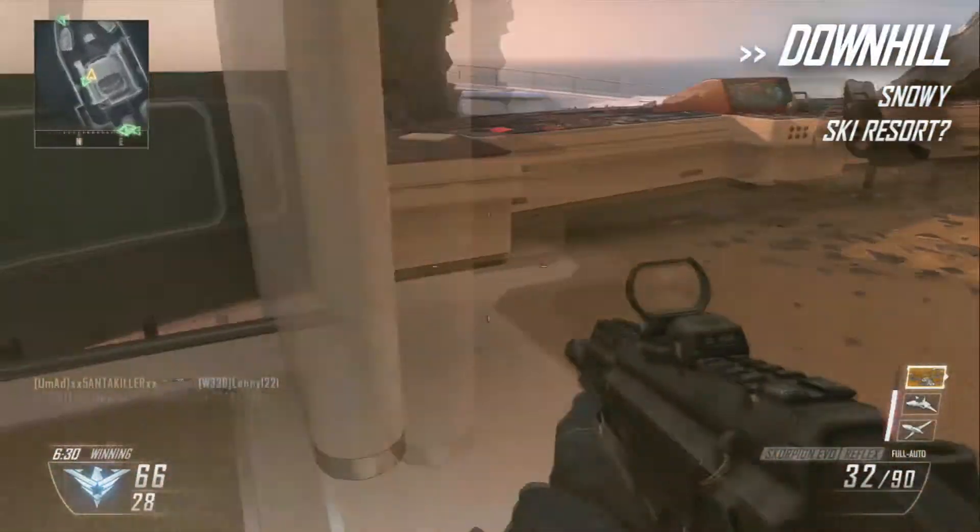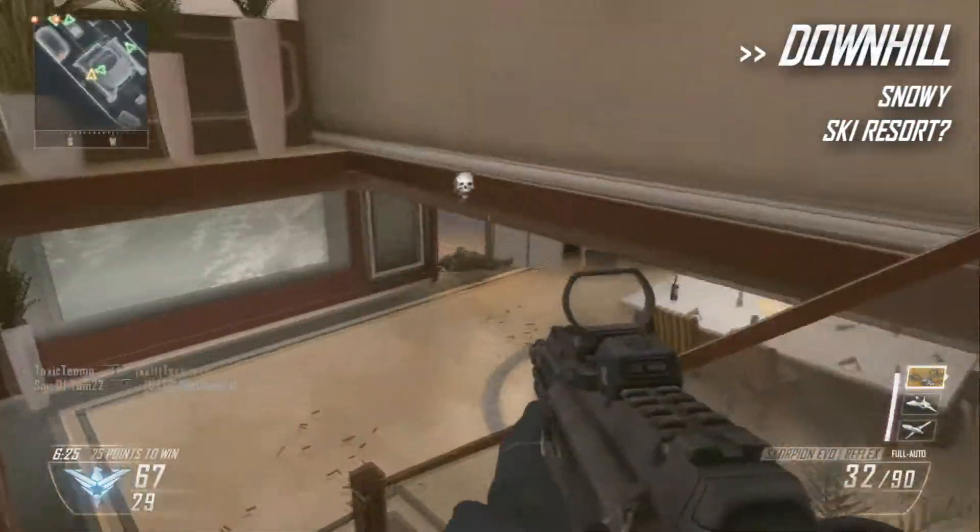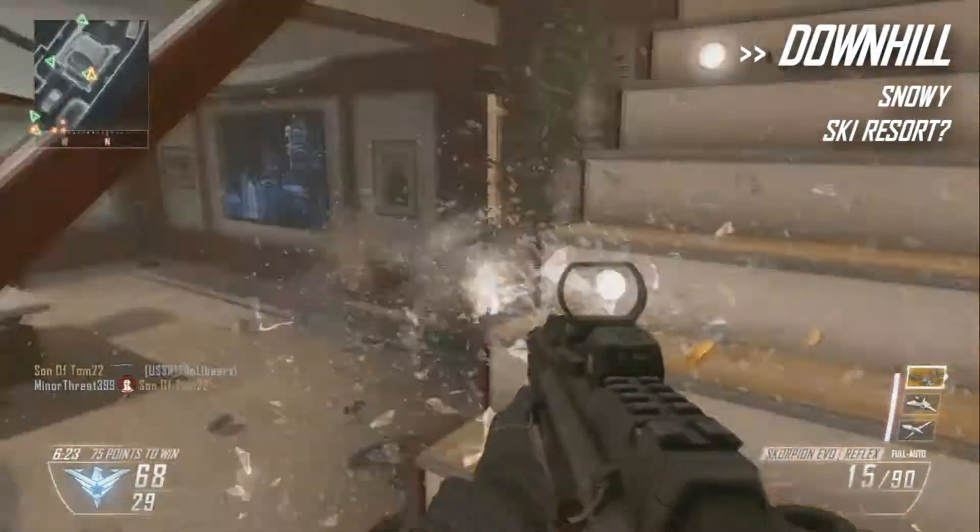The second map, Downhill, is a snow map featuring what looks like a ski lodge in the background. With a bunch of cables running across the span, it appears that this map could take place at a ski resort.